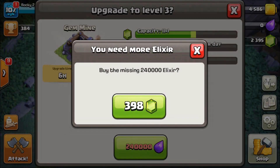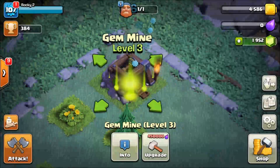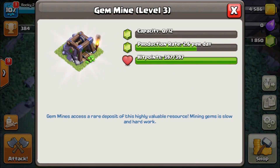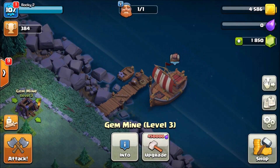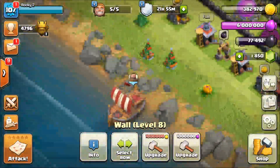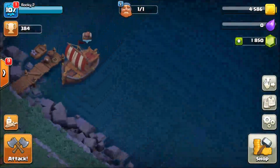Let's gem our gem mine up a little bit. We're now at a level three gem mine - we can hold 12 gems and production increases to 2.6 per day, so about an extra half gem per day. Spending all those gems to upgrade, we'll get them back in about 477 days - but it's a cool feature. Switching between villages is very easy; you just tap on the boat and you're over.